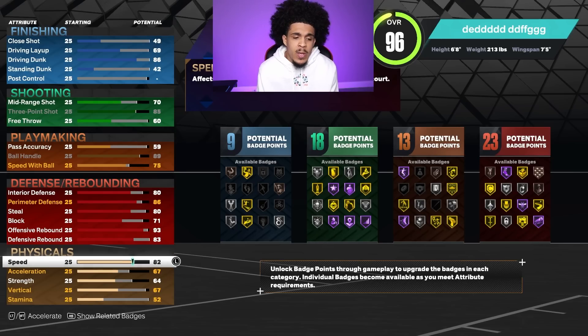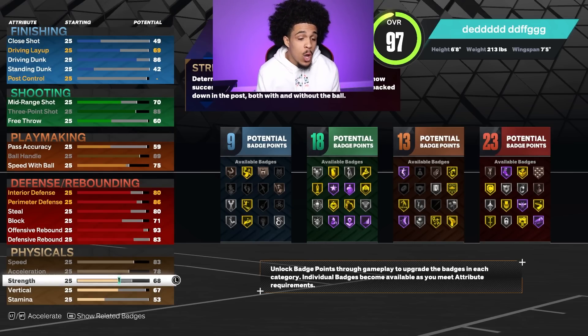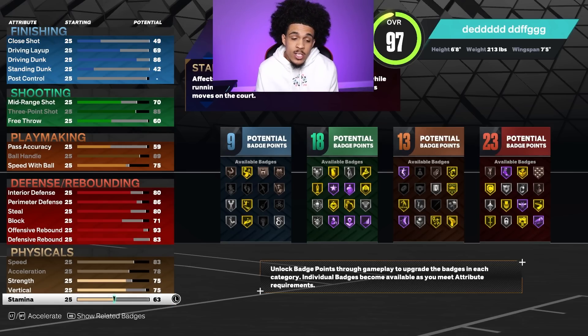We're gonna upgrade speed — you can't be slow. You end up doing all the other attributes and get down to speed and it's a 60, the build is trash. Strength we need that as well — we're already a big build, those little tiny guards won't be able to guard us. We're gonna put strength up until we get the bully badge. For vertical I'm leaving it at 75, and we're gonna max out stamina.